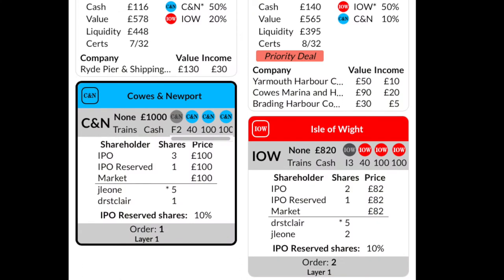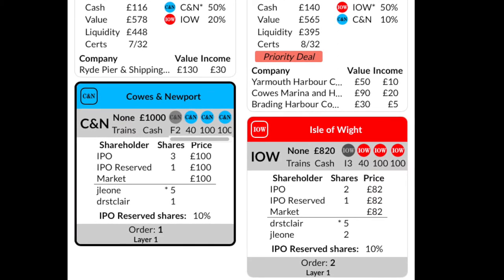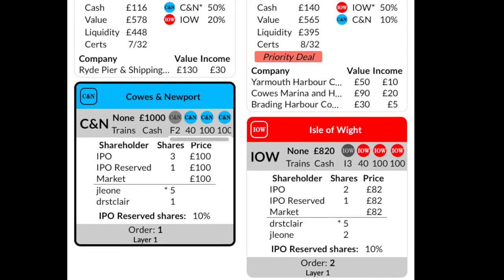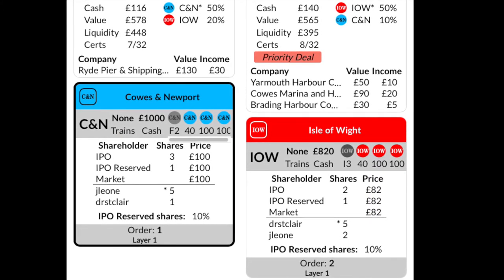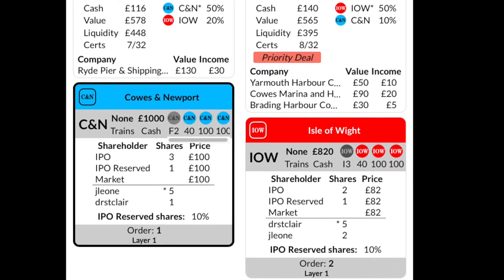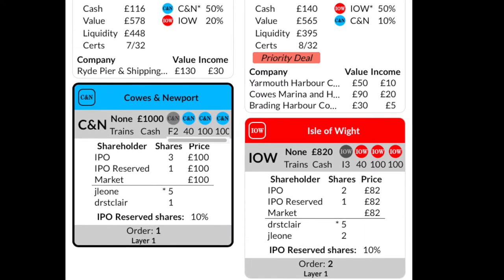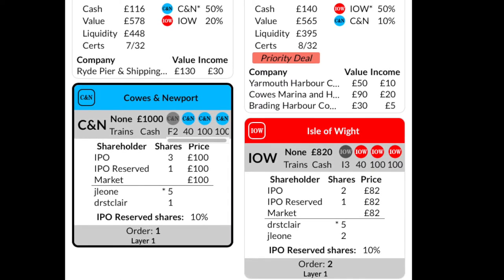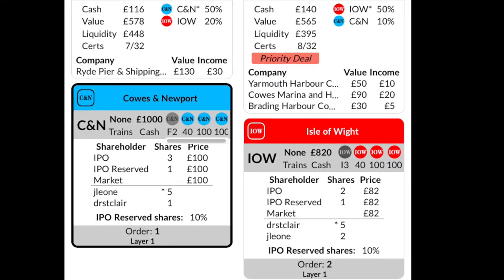The buying and selling of stocks continues until both players pass. Note that the reserve share of a company cannot be purchased by players — this share is reserved for the owner of the appropriate private company. Another thing to note is that in 1860, unlike other 18xx games, the stock price does not change for having all the shares owned by players or shares in the market. After both players pass consecutively, the stock round ends and the game proceeds to the operating round.